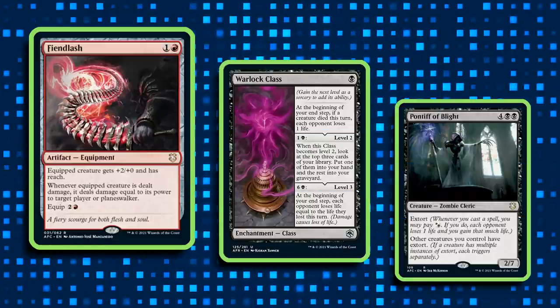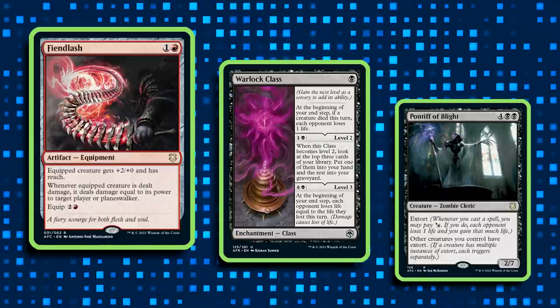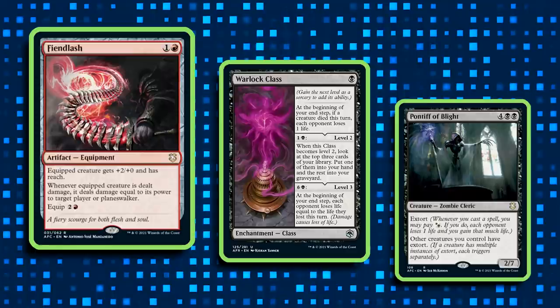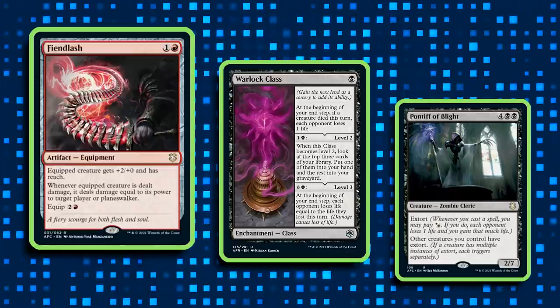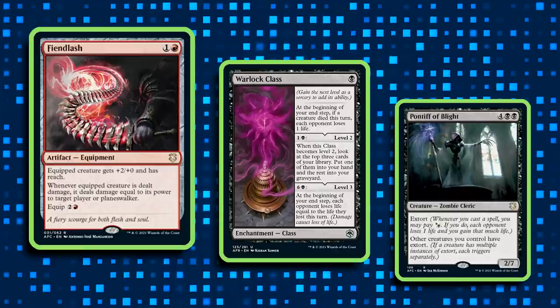It turns out that the tokens weren't the only cards that players didn't like as closers in the deck. Fiendlash, Warlock Class, and Pontiff of Blight are all getting cut from 78%, 62%, and 54% of decks respectively. These cards will help us do extra damage and life loss to help us close out the game, but overall they might be a little bit too slow, so Prosper is looking to upgrade the win conditions in a different way.